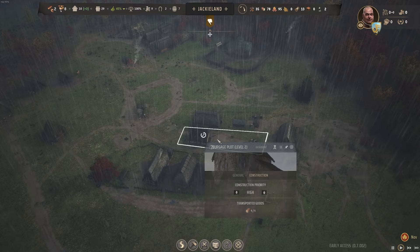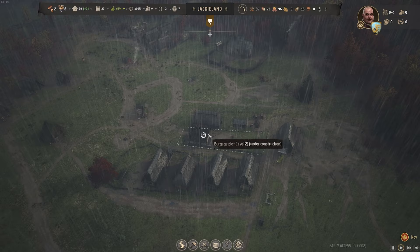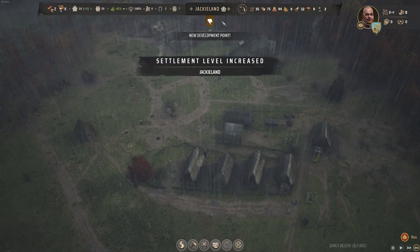We are now capped - this is something I probably should have been a bit more aggressive about with building settlements, but it's fine. As soon as the tier two is done, we're going to build two more houses right away. And there we go - the second tier two is now complete.